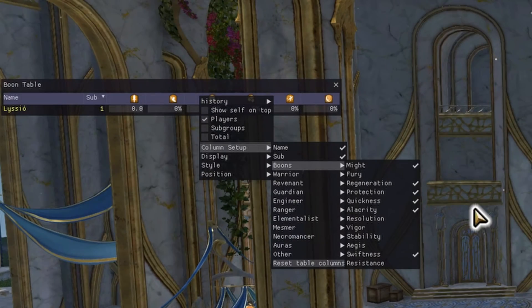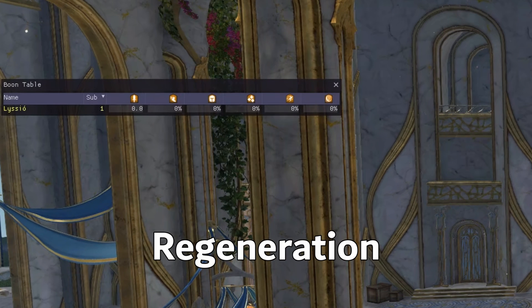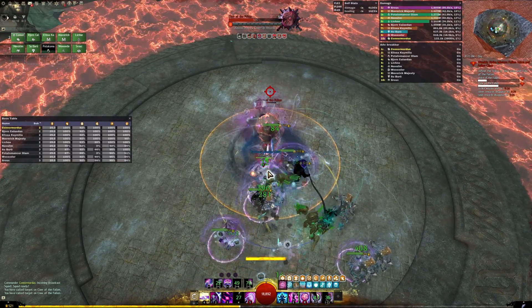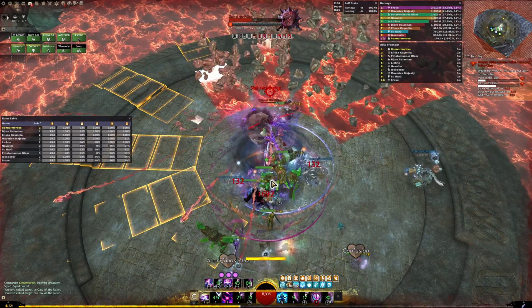We can also customize our columns to only show the boons we prefer. My personal preference is Might, Swiftness, Protection, Regeneration, Quickness, and Alacrity. You can have as many or as few of these as you like, but I find that if you have these boons covered, you're going to blast through anything in your path.